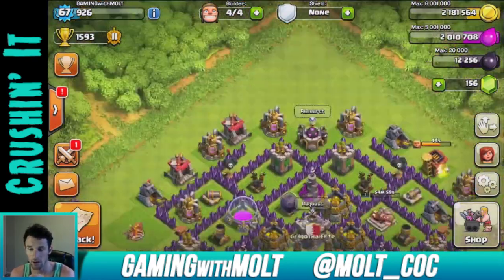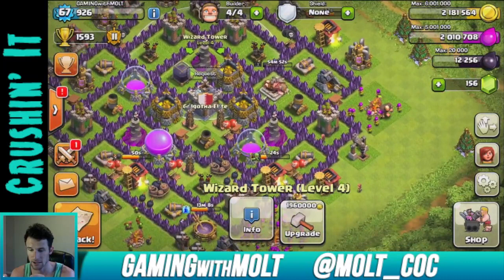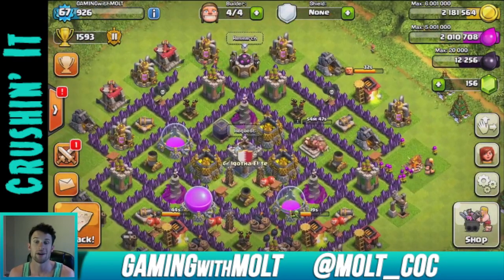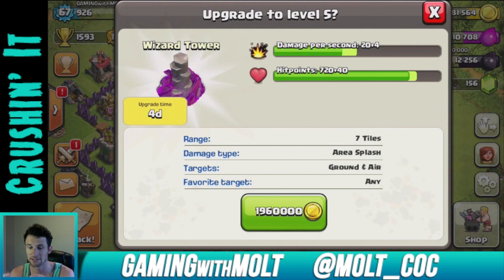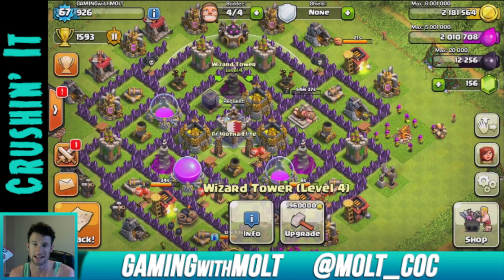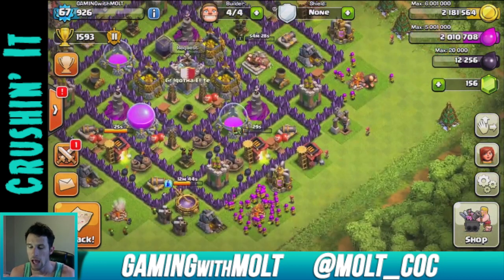We're going to be trying to upgrade a couple of things in this video. The first thing I want to upgrade is this wizard tower up here so we can get them all to the same level — two at level five, one at level four right now. Getting that up is going to make a big difference; it gives us four more damage per second, and the wizards attack at just over a second per shot.